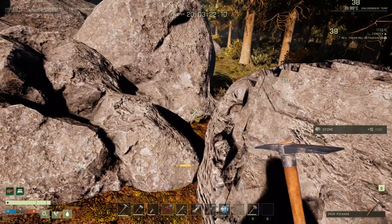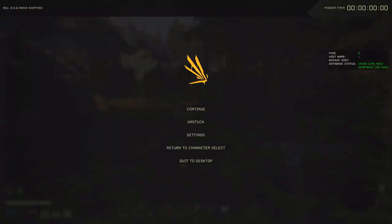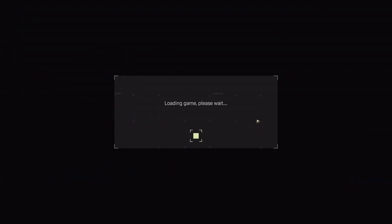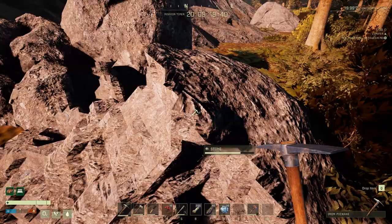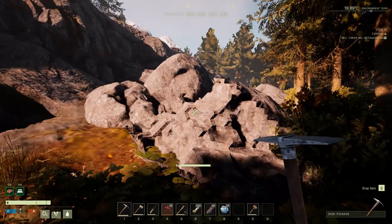If you look in the top left you're still seeing 60, 120. You can do that, mine that out, then turn to character select.